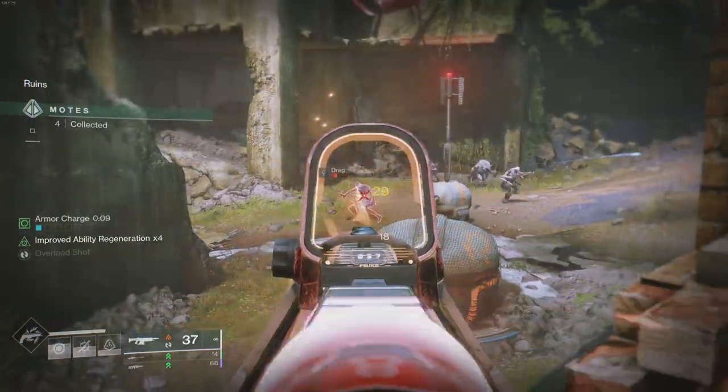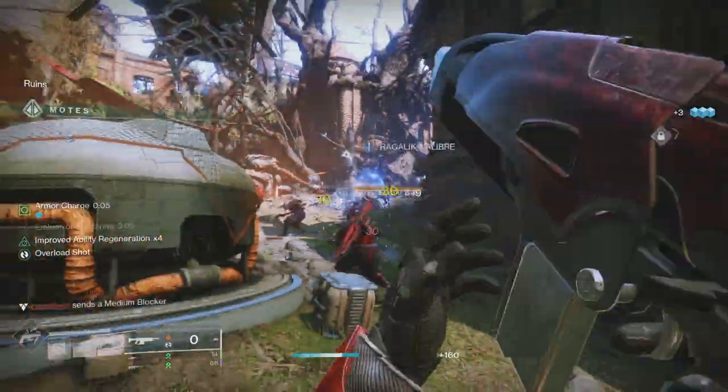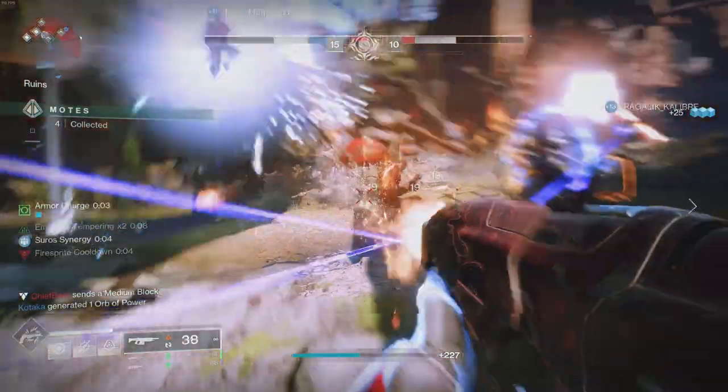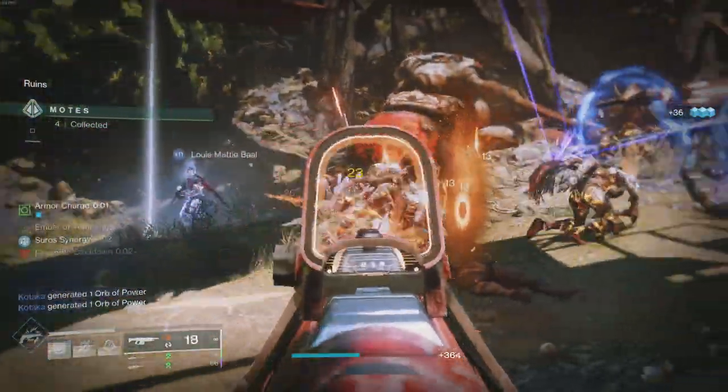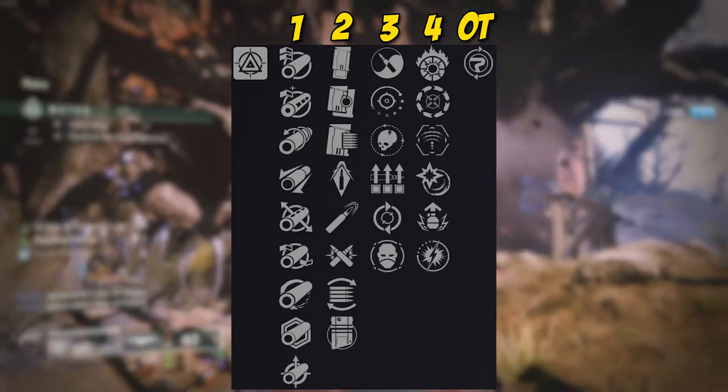You earn this by opening legendary engrams or ranking up factions in the world — nothing too crazy. You kind of can't farm this. So just keep that in mind. Now let's jump into all the perks. We'll be talking about the origin trait and then reading them from right to left. We'll number them so you guys can follow along.